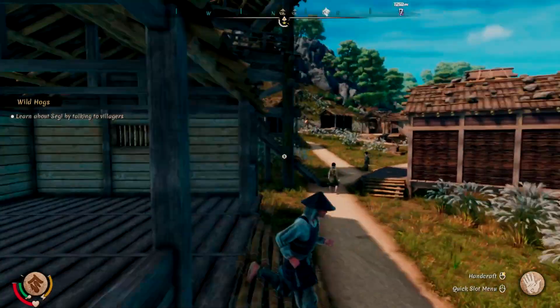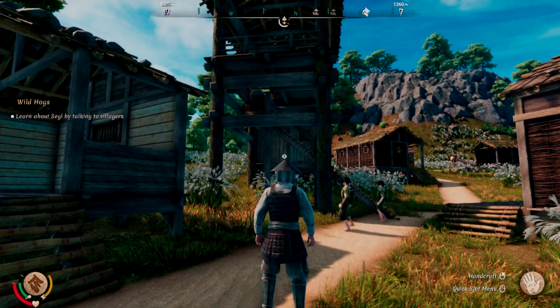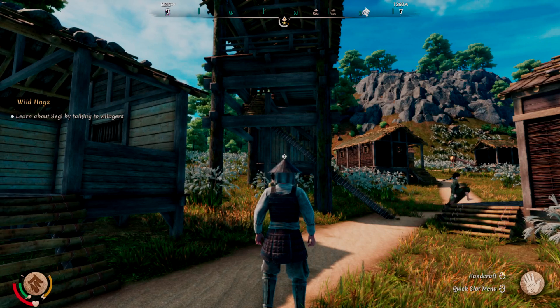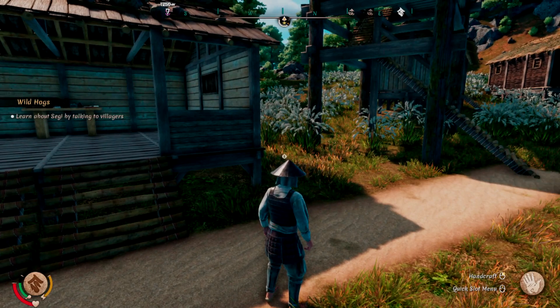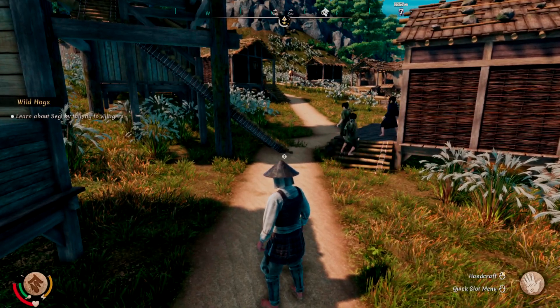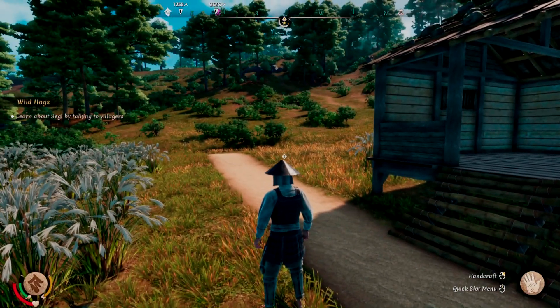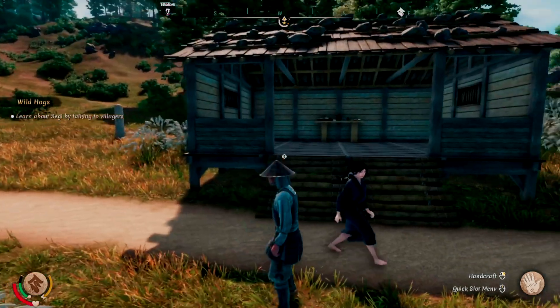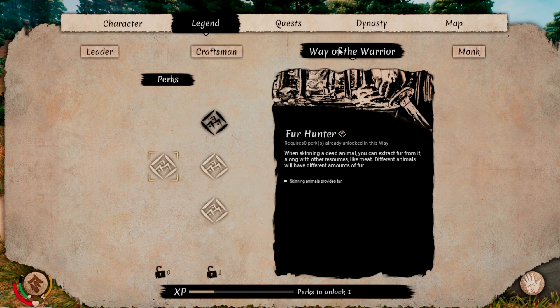The fur is probably going to be the hardest part. If you have a hunter's tier set up in your village, you can have a villager get a little bit of fur for you. Otherwise, you can make some hare traps — fur is not guaranteed to spawn there but it is a possible way to get it. You might also just want to go hunting yourself. Make sure you have the fur collector perk unlocked — it's in the Way of the Warrior skill tree, called Fur Hunter, and basically skinning animals provides fur.